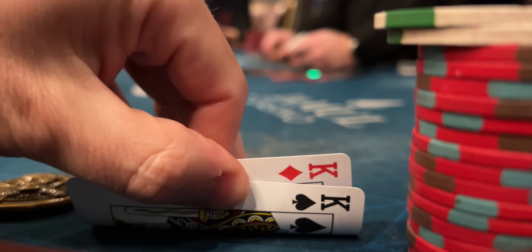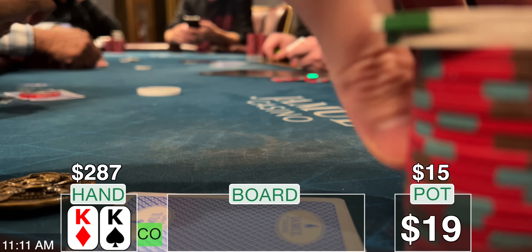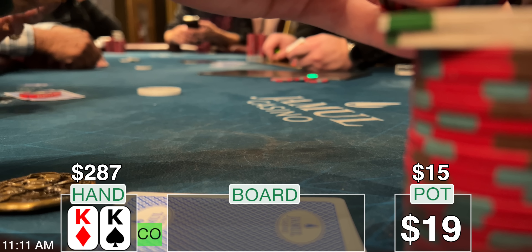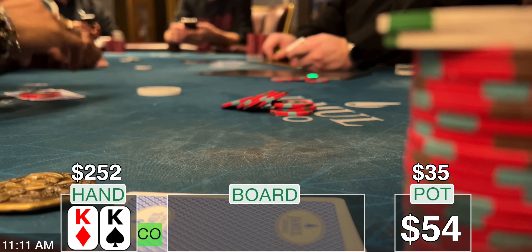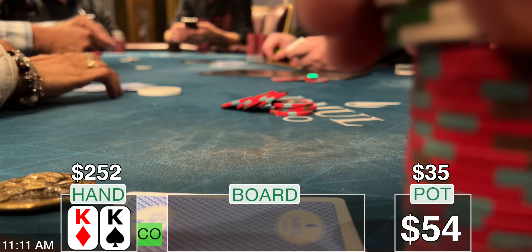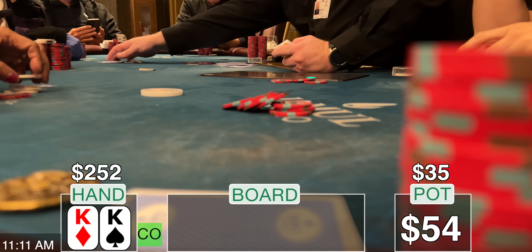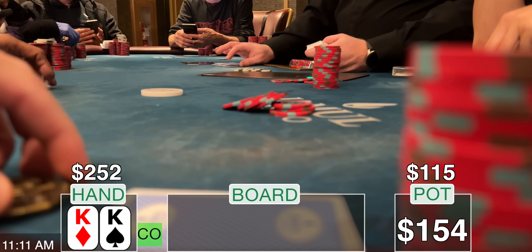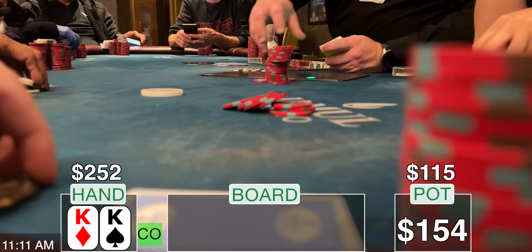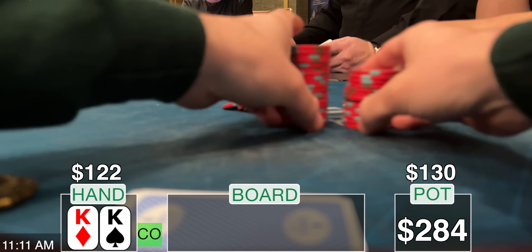Down to $287, but things get better when I look down at pocket kings in the cutoff. The low jack opens for $15 and I put in a three-bet — a really measly small three-bet of $35. Three-betting is difficult with such a small stack size, but I think I should have gone for at least 4x, made it at least $60. It folds back to the hijack and he isn't content with my bet. He shoves out $100, telling me he wants to play for stacks. He only has about $60 behind. There's only one thing to do — I'm all in. He calls right away.